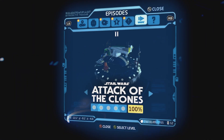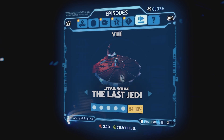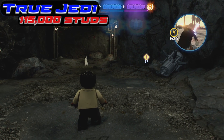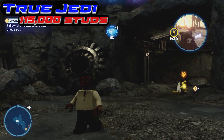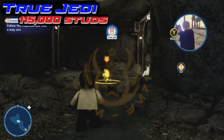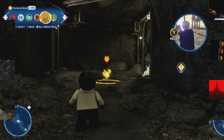We're about to dive in to The Last Jedi — this is the final one, Ground Assault. Hit that free play. You need 115,000 studs in this one. It's actually pretty easy. We think it's steep because you see that big number, but there's lots to break and get. So I'm sure you can do it.